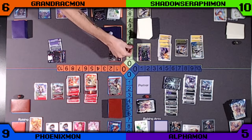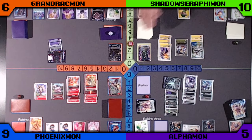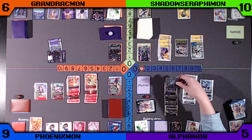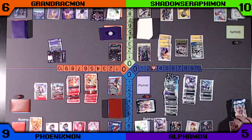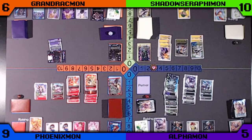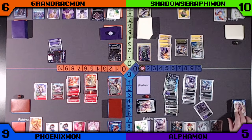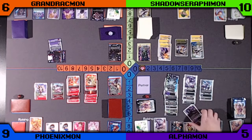Orange then plays an Alice and passes the turn. Green's just going to play a TK and go digging for a card in his security. Looks like he grabs a Serafimon. Purple's going to digivolve into a Doraemon on the Raising, then plays a cool boy to look for an X-Antibody card. Seeing those two metal cannons go to the bottom is not good — that card is very strong in this format.